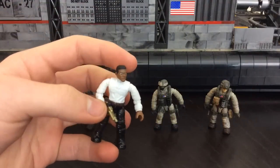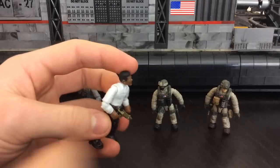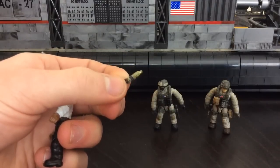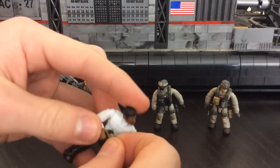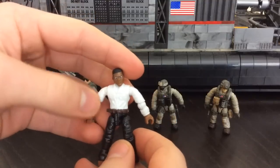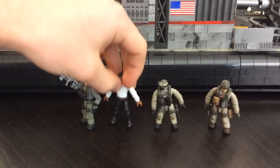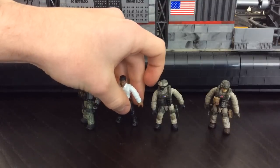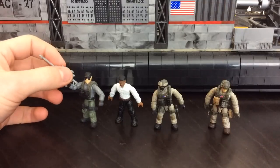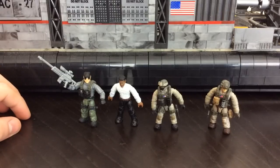The next figure is unnamed but is meant to be the pilot of the hovercraft. He comes with a gold Desert Eagle, which has a nice two-tone black and gold finish. He's a bit basic with no combat vest or pouches, but his outfit matches the game. It's noted that real hovercraft crew typically wear green flight suits with helmets and microphones, though the game depicts him as shown.